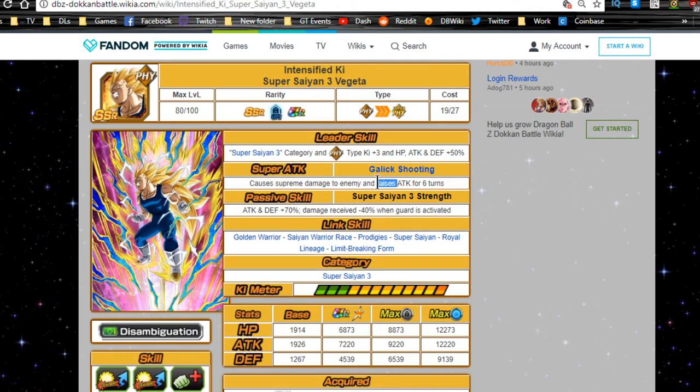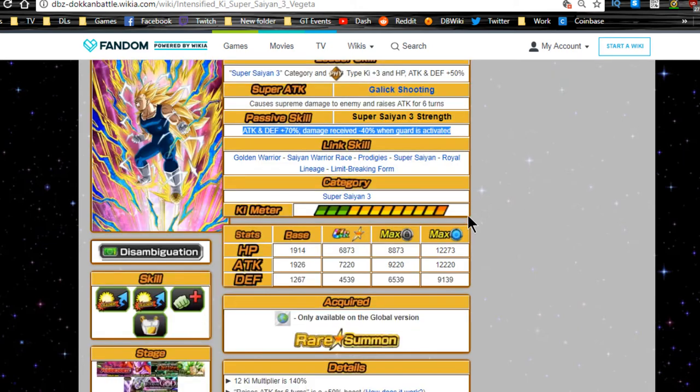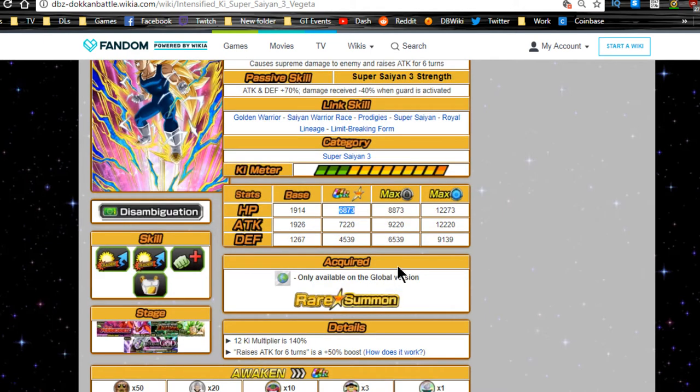His super attack is called Super Tag Gallic Shooting — though they should have called it Galick Gun — causes supreme damage to enemy and raises attack for six turns. Passive skill: Super Saiyan 3 Strength — Attack and Defense plus 70, damage received minus 40 when guard is activated, which only triggers against Intelligence units.